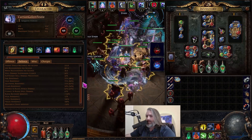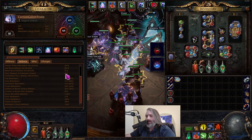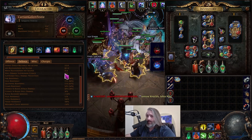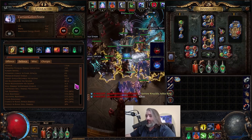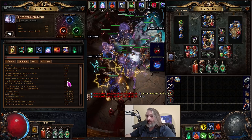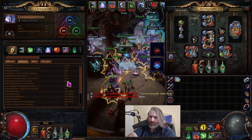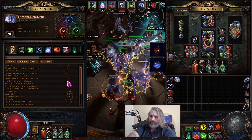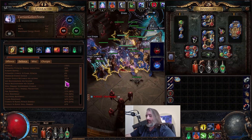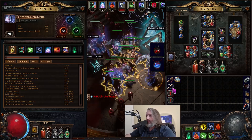With Rumi's up we are 47/41 attack and spell block respectively. We are actually at 100% chance to suppress spells — it says 99 but we're actually at 100. Almost a thousand life regen per second, and with both our basalt and Rumi's we are officially at 90% physical damage reduction. So we are considerably tanky.